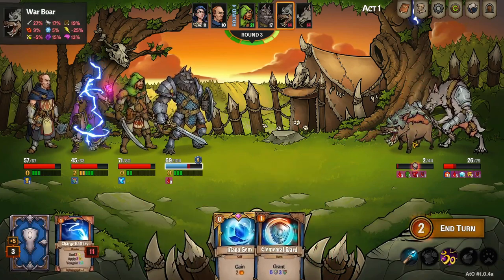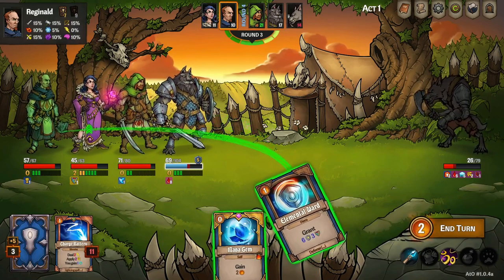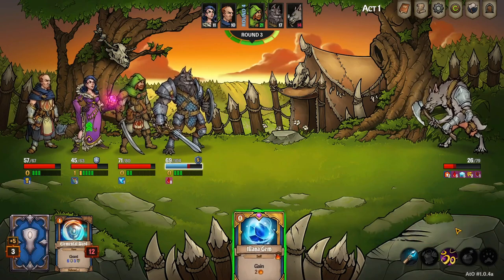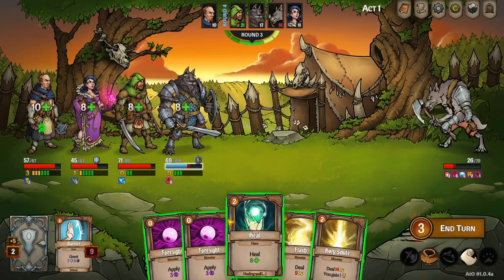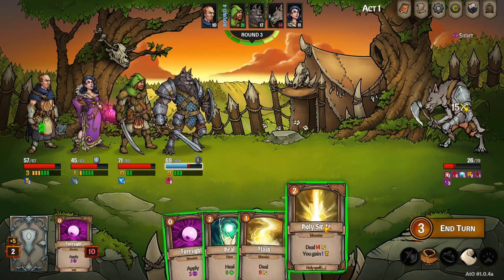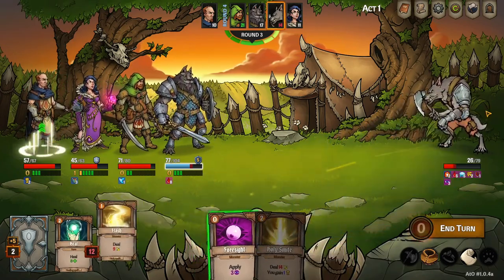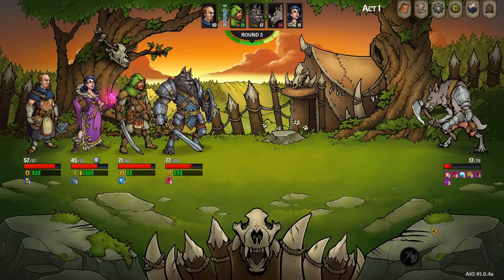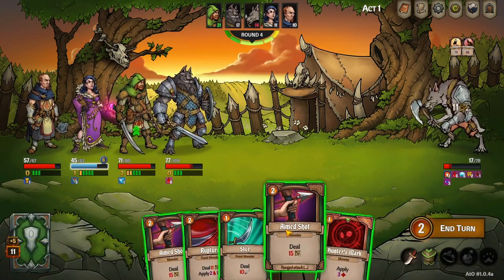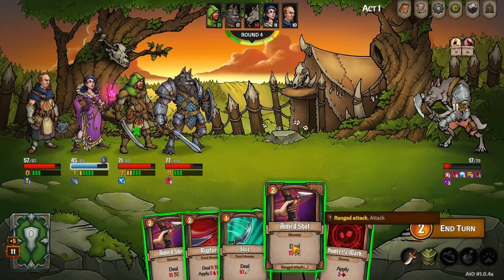Deal two — nice. Grant — I'm going to give it to her, she's going to shield herself. Reginald — cost nothing, might as well. Deal 14, heal, heal, heal — yep, big time heal. Good job buddy, you healed and did some damage — that was good, Reg.